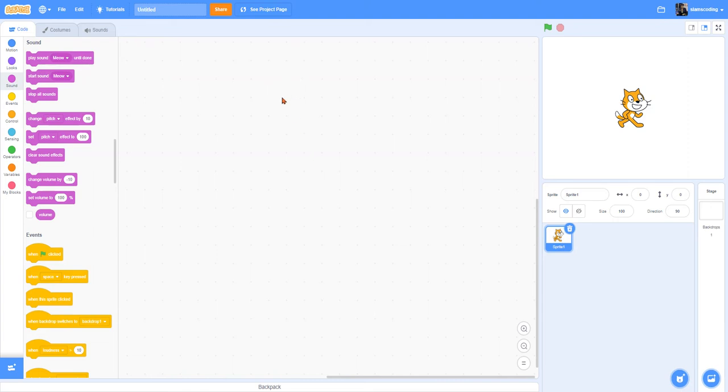The first thing I'm going to do is create a blank Scratch project by clicking on the Create button. Once I have my new project, I'm going to come up where it says Untitled and I'm going to give it a name. I'm just going to call it Pet since this is going to be my virtual pet.